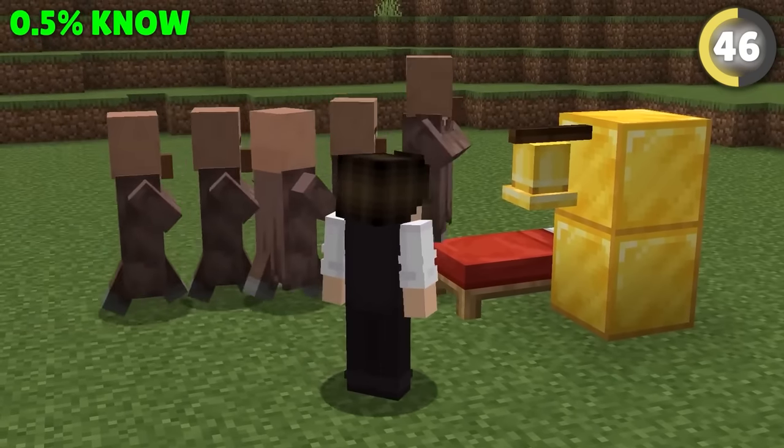If you find yourself in a cold biome and want to make a farm, don't make the mistake of using open blocks of water. Use waterlogged leaves instead, because these don't freeze like water does.